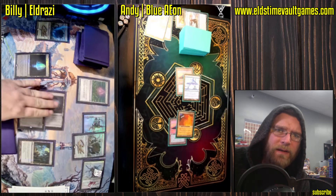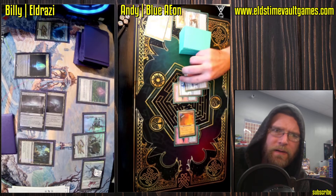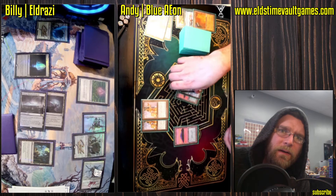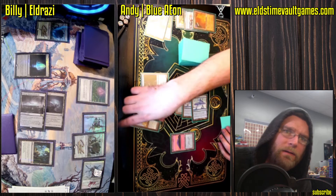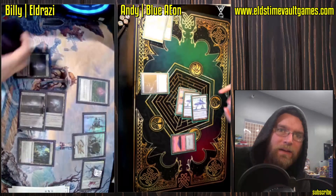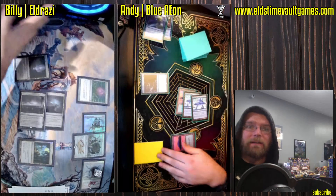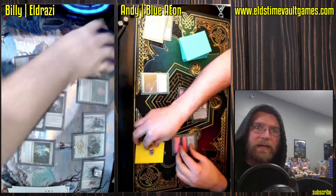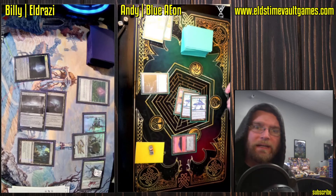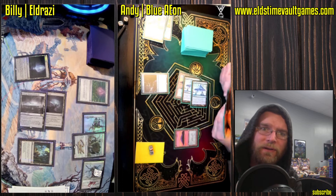Another Eldrazi Mimic coming down — nice double sigs on these cards for Billy, gold and black. Lion's Eye Diamond. Another Lion's Eye Diamond. Hull Breacher — wow, fighting tooth and nail here. Hull Breacher with double Lion's Eye Diamond into another Echo. This time it's going to get seven Treasures for Andy, which is a hell of a way to break the oppressive presence of this Thorn of Amethyst. Needing to pay that extra one is a real hindrance, but it's not too bad when you've got seven extra Treasures lying around.